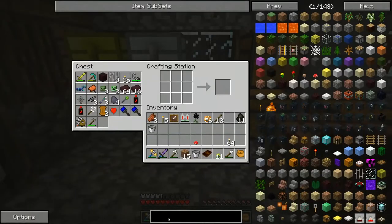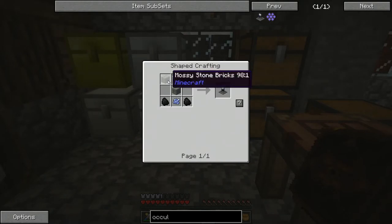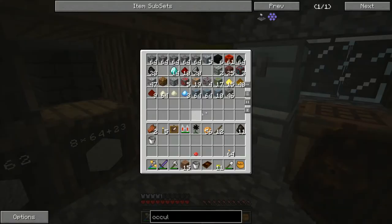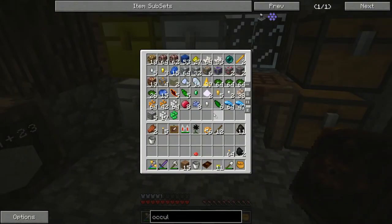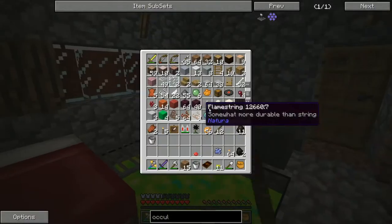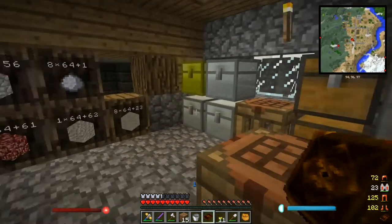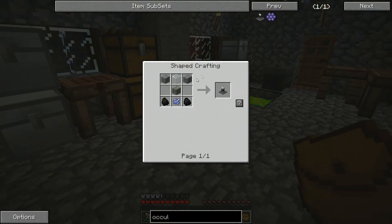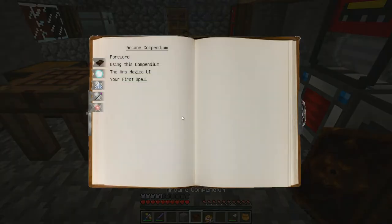So let's start with making the Oculus. This should be fairly easy — if we go over here and just type in Oculus, it should bring it up. All we need is some bricks, glass, coal, and blue topaz. Let's grab some coal, two of those. Do we have any blue topaz? Yes we do — a piece of blue topaz. We need some glass, and then three bricks. I don't have any bricks right now but I can make some. We should have enough to make this Oculus now. There we go — nice! And we opened up a new entry in our Arcane Compendium.